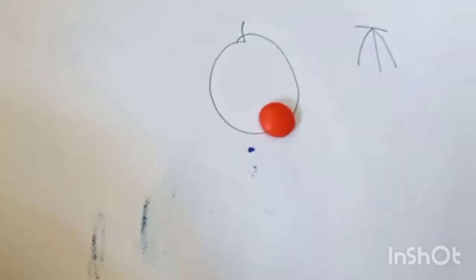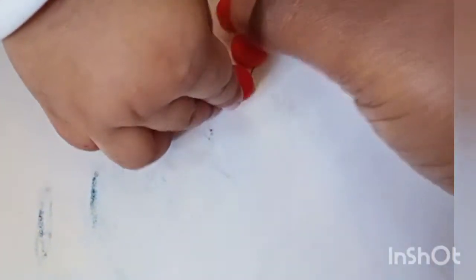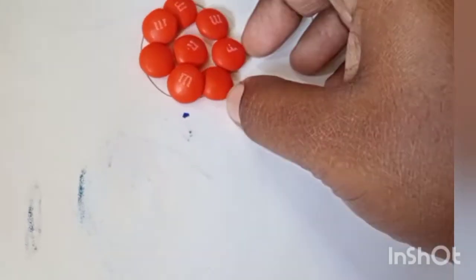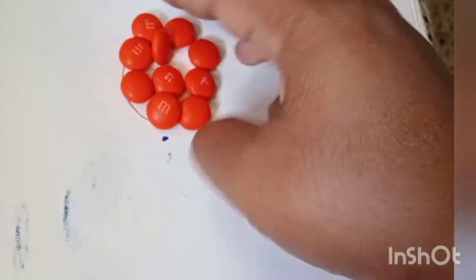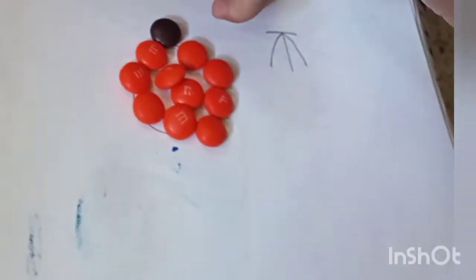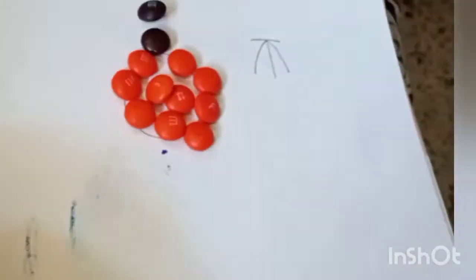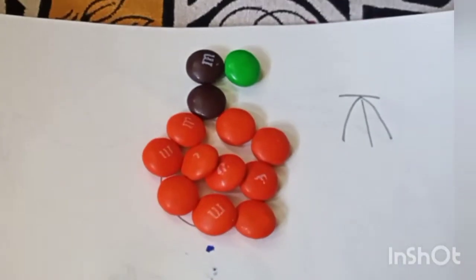Let's draw an orange! Now let's fill it with orange color. Come on - one, keep it inside the orange, three, four, five, six. Oh good, this is an orange! You want a brown stem also? We'll take a brown stem and put one leaf also. So this is an orange - we made it with gems, yeah! Good girl!